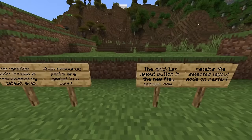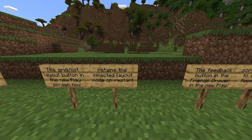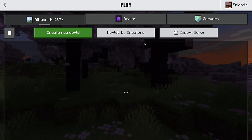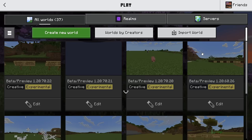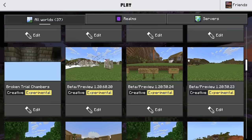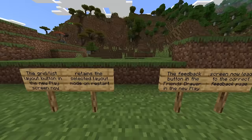The grid/list layout button in the new play screen now retains the selected layout mode on restart. This is all to do with the new UI. Previously, if you switched layouts and restarted your game, it would go back to the older UI. Although this UI is still relatively laggy even for me.